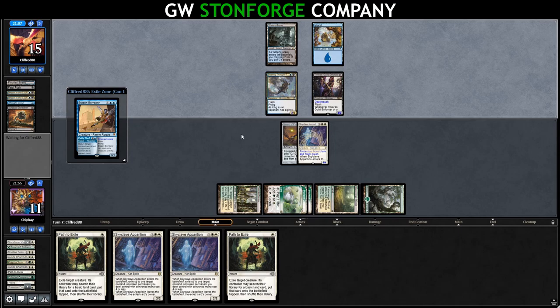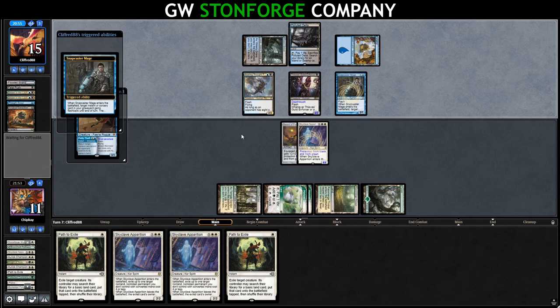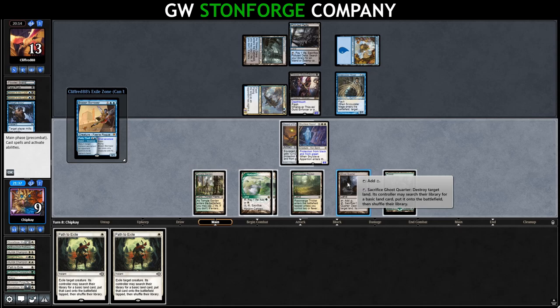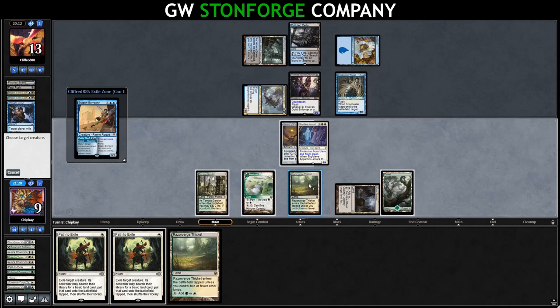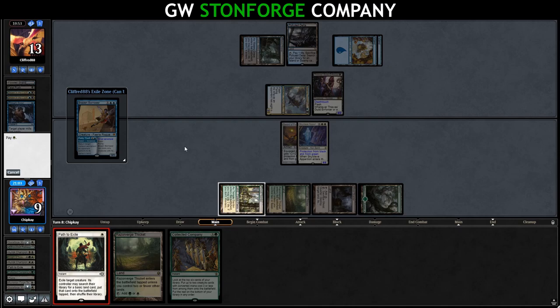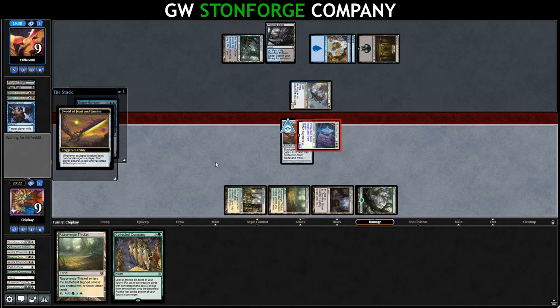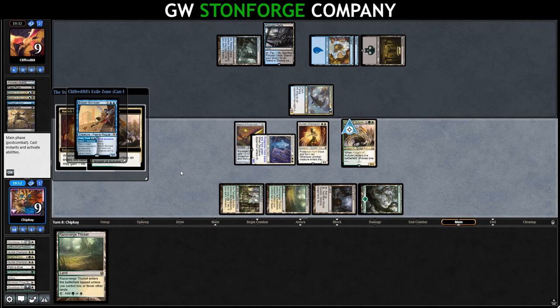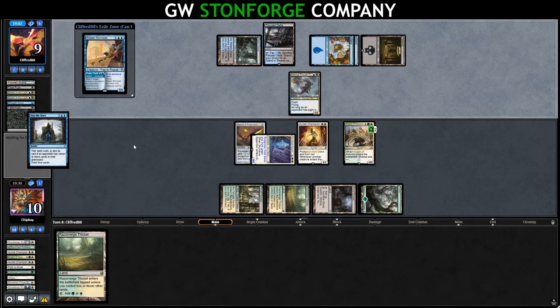They get in with their flyer, taking us down to nine. We play Ghost Quarter, crack Horizon Canopy, draw a land, then path the Snapcaster and sack Horizon Canopy for a card — drawing Collected Company. We path the Thieves' Guild Enforcer and go to combat, swinging in for four. Sword of Feast and Famine triggers, untapping our lands and making them discard. Then we cast Collected Company, hitting Uryuk Champion and Knight of Autumn — gain some life. Opponent casts Into the Story, drawing four cards. They need seven cards in our graveyard. They scoop it up.